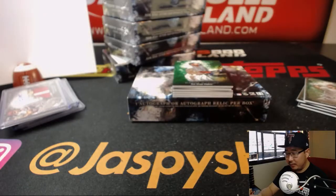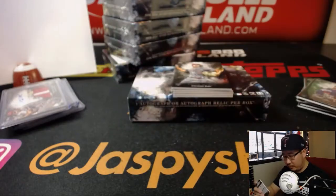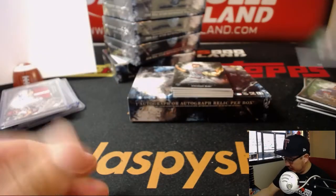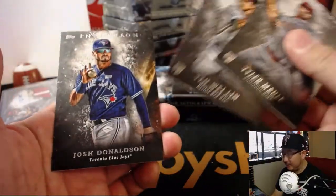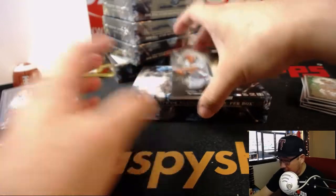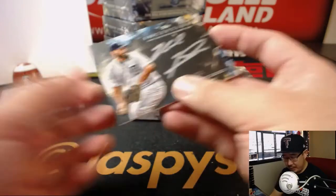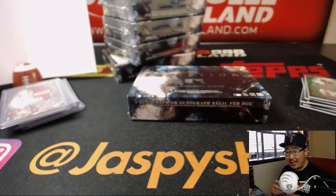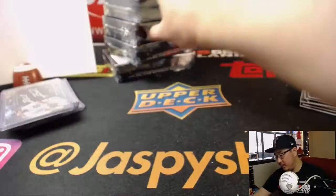There's Walker Buehler on the mend, coming back soon. Manny Margot for the Padres, doing well. There's Maley, Lynn, and Donaldson. And behind Paul DeYoung is a Silver Ink autograph — Michael Fulmer, 82 out of 99. Nice Michael Fulmer for the AL Central, Adam Kupperman.